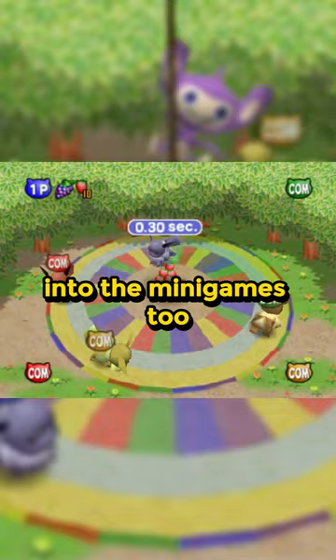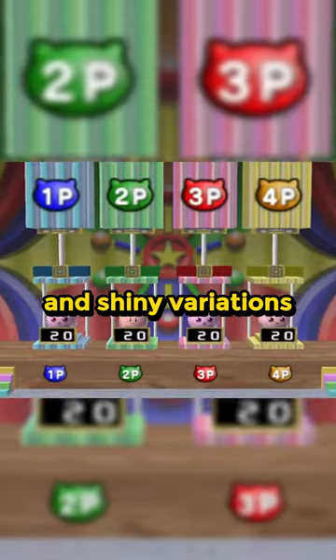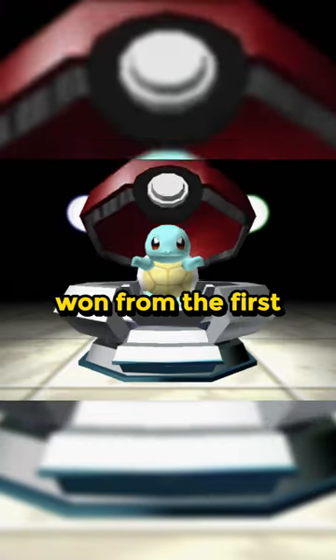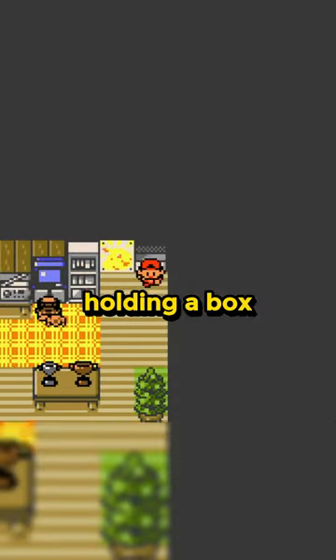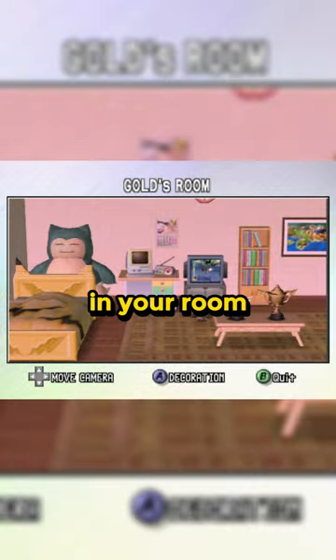Your own Pokémon could find their way into the minigames too, unlocking never-before-seen playable characters and shiny variations if you were lucky enough to have them on your cartridge. If a prized Pokémon won from the first Stadium game was traded over to a second-generation title, you would find out that it was actually holding a box containing either a gold or silver trophy that you could now display in your room.